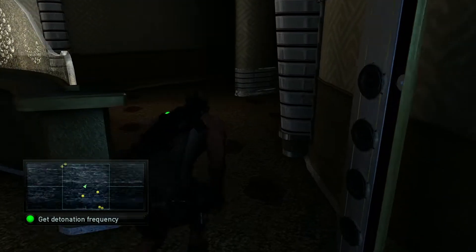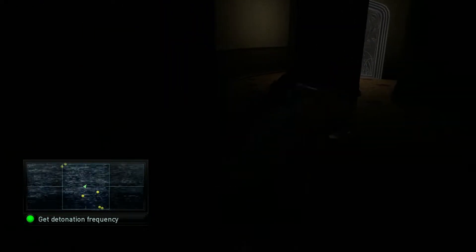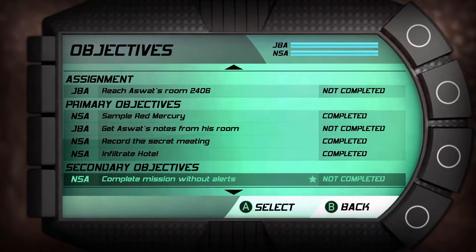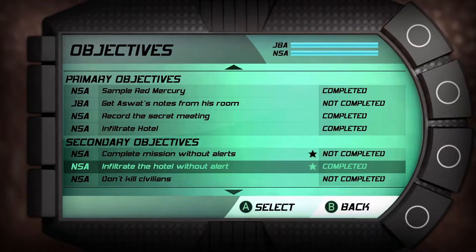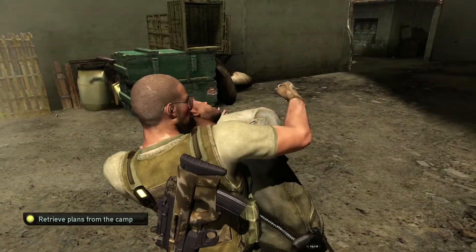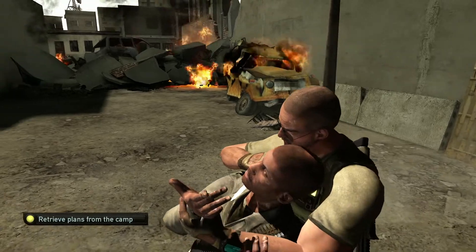Double Agent feels like more of the same in many respects, with some refinements here and there, and it introduces a gimmick — the whole undercover thing. You will be given multiple objectives to complete in each mission, some for the NSA and others for the JBA, and sometimes they conflict, so you'll have to make decisions. This, along with the multiple endings, offers an incentive to replay the campaign. If you've played the previous games, the gameplay will feel very familiar. But I would say Double Agent feels like somewhat of a regression, mainly because of the level design.